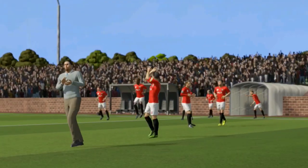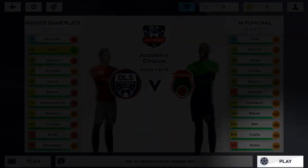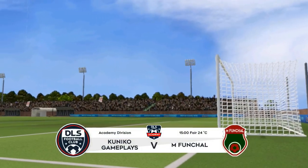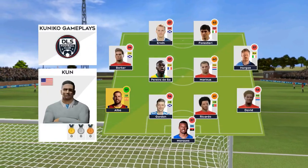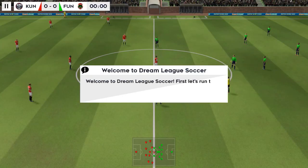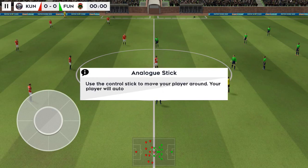Only the best can reach the legendary division. They're playing a 4-4-2 formation. Welcome to Dream League Soccer. First, let's run through the controls — use the control stick to move your player around.